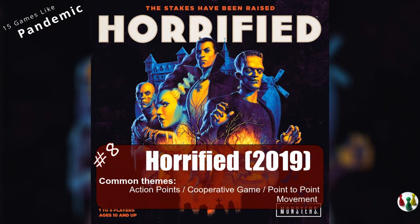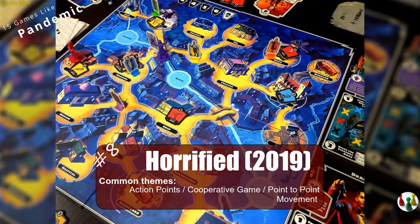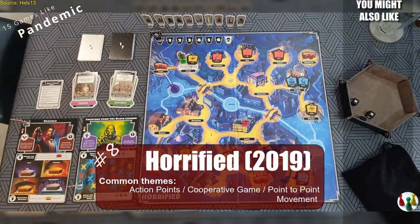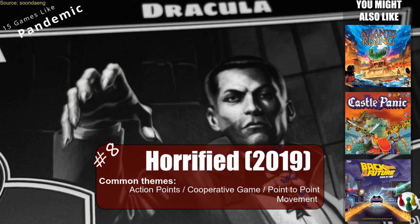Horrified is a game not unlike Pandemic, in which instead of a deadly virus, you have to fight and defeat monsters from popular movie franchises. For more cooperative action, people who like Horrified tend to recommend Atlantis Rising, Castle Panic, and Back to the Future: Back in Time.